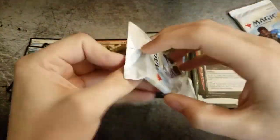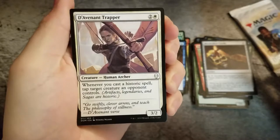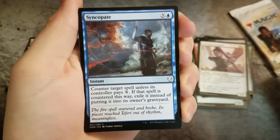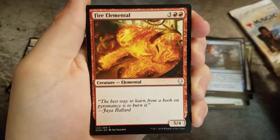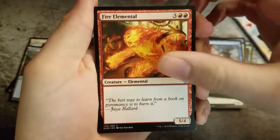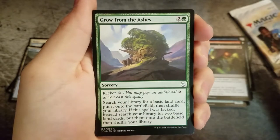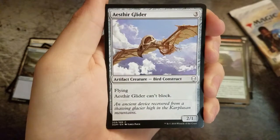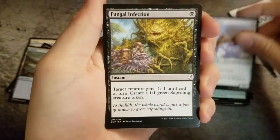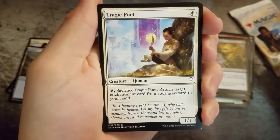Pack 3. The Aviant Trapper, Syncopate, Fire Elemental, Soul Salvage, Grow from the Ashes, Ethster Glider, and Fungal Infection.